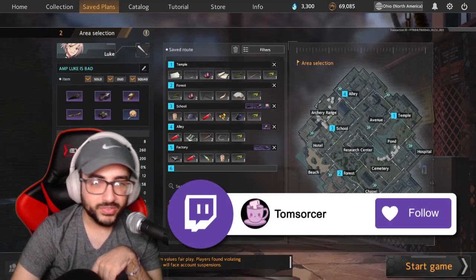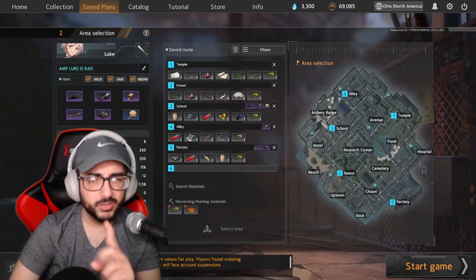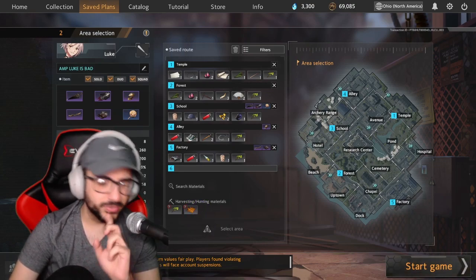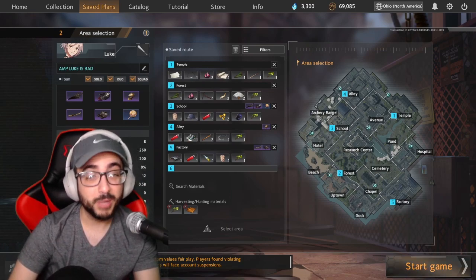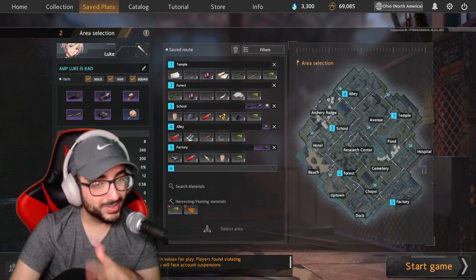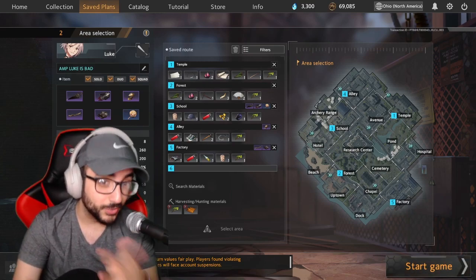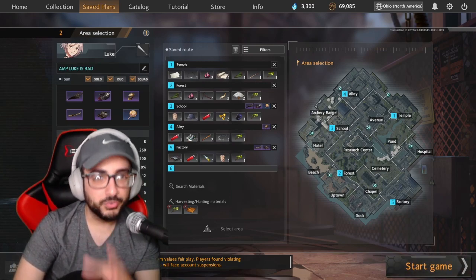What's up everybody, today I want to talk about what I think is probably the best character to climb ranked with. First, let me preface this - ignore the build, the build is bad. I'm only showing this build because we had a really funny pop-off game. I personally will never take this build to rank because it's not very good, but this is the build used in the video. Just prefacing that - Luke is kind of crazy right now.